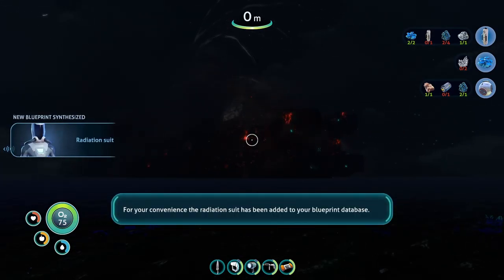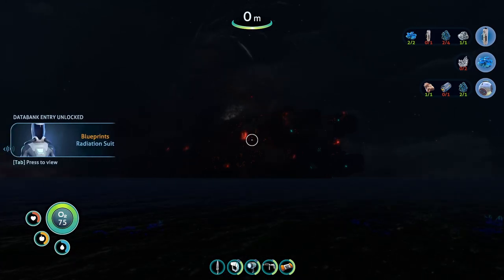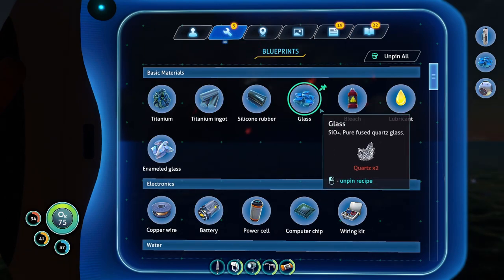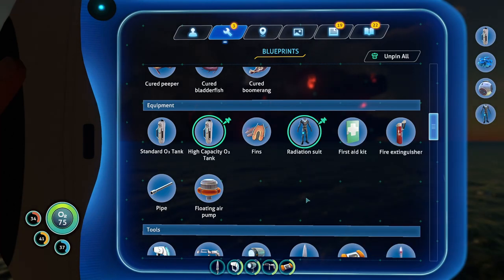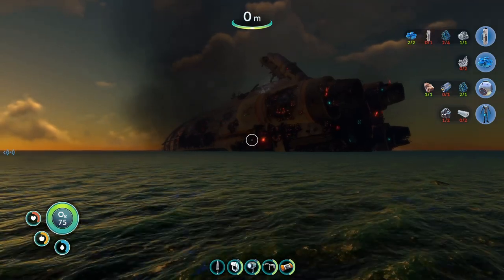For your convenience, the radiation suit is needed — now newly equipped and acquired. Okay. Let's pin that recipe. What do I need?